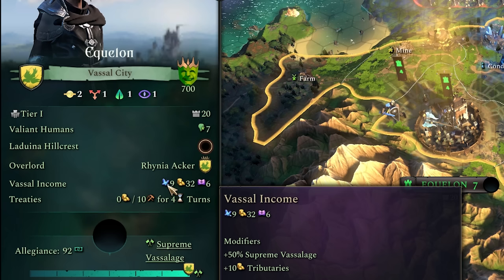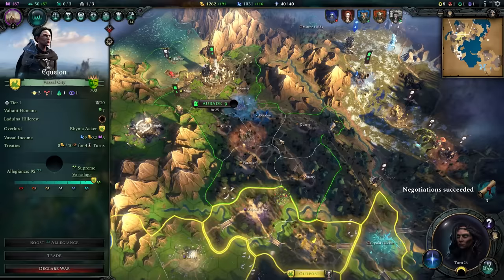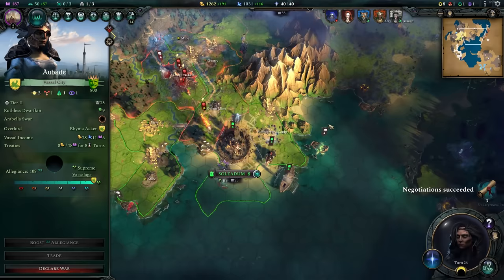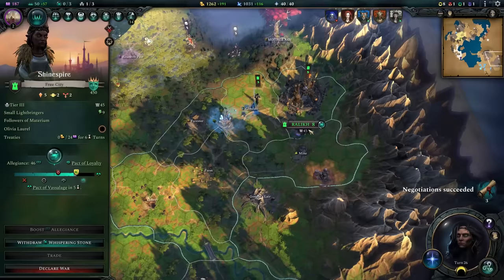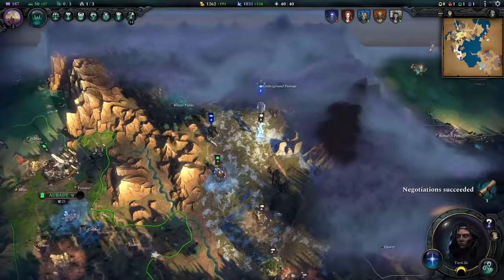Welcome, ladies and gentlemen — it's turn 26. A little bit of time has passed and you will notice that this lovely city state here is now our vassal, meaning they give me mana, they give me gold, and they even give me research. Oh, and also they still give me that production. Meanwhile, there's another city state over here — they give me research, that's very nice. Oh, and then there's another city state over here — they're about to be a vassal of mine in three turns and they also give me a bunch of magic crystals. What about these guys over here? Yet another city state that is just giving me free research and in five turns will be my vassal. Oh, and over here — yep, that's a pact of loyalty. That's zero money for 24 magic crystals. Yes, perfectly, perfectly, perfectly balanced.